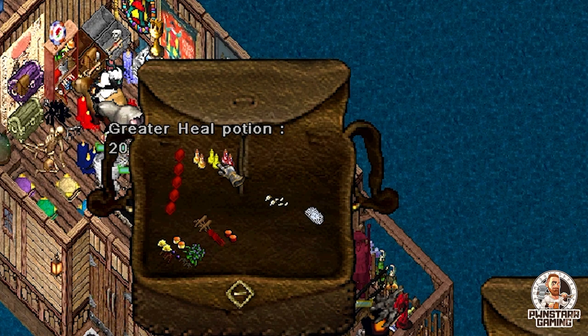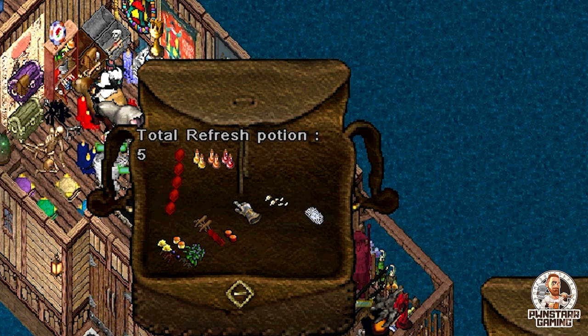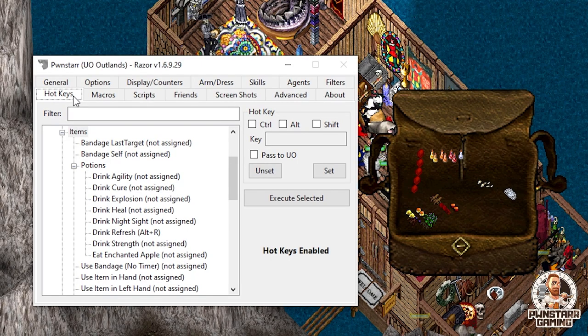You're also going to want to have your refresh potions. And if you're really hardcore, grab a strength potion. Go into your hotkeys under the Razor macros and set each one of those up how you would prefer them to be.